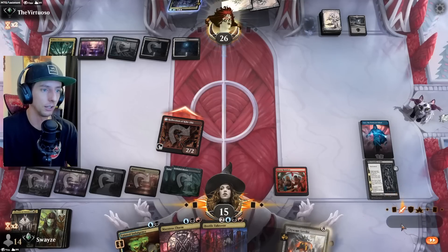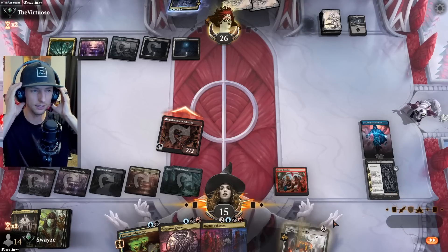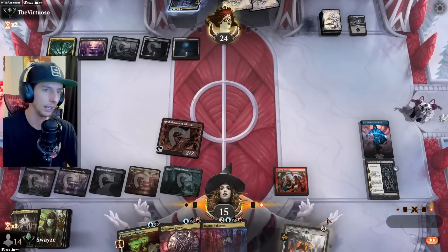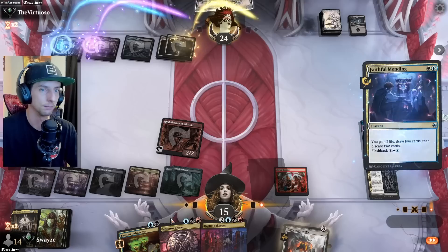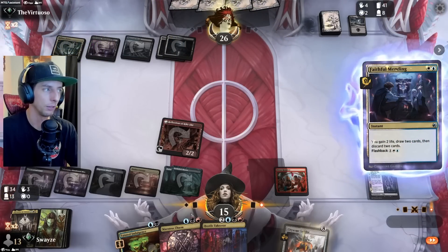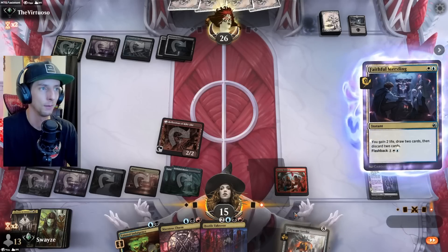So now we have options, but I still believe the best option here is to get the Cityscape Leveler because it's got the most power that can be dealt across the board and I can copy it immediately and give it haste. But I guess it depends on whether or not they play more permanents that I can blow up. Maybe milling them out is a very good viable plan with Lord Xander because if we bring that in and give it haste...